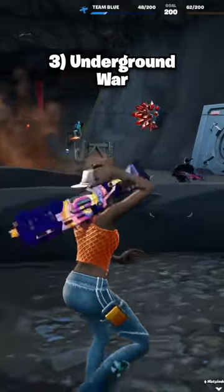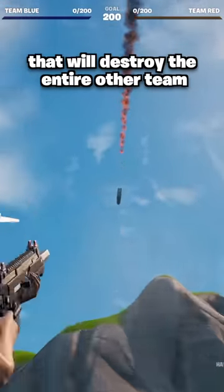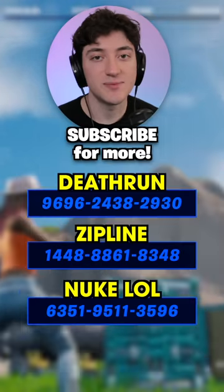Last is Underground War, which is basically red vs blue, but if you earn enough gold you can literally launch a nuke that will destroy the entire other team. Go try them out with these codes and subscribe for more!